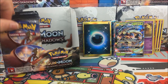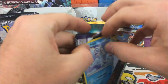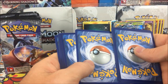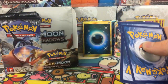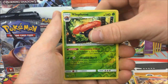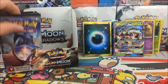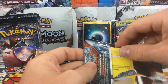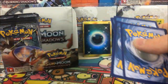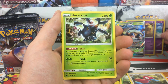Moving on to the second half starting with the Ho-Oh pack. We'll skip out on the commons and uncommons now. Pack results: Charmeleon, Porygon-2, Sewaddle, Vileplume rare reverse, and a Scolipede regular rare.